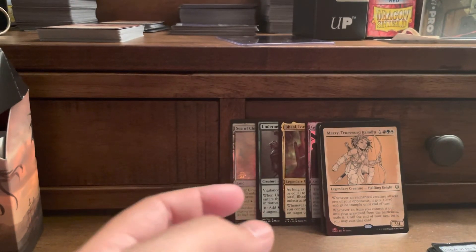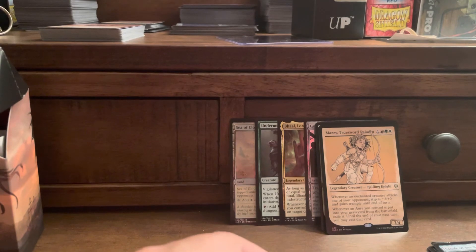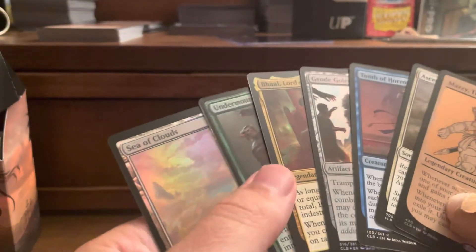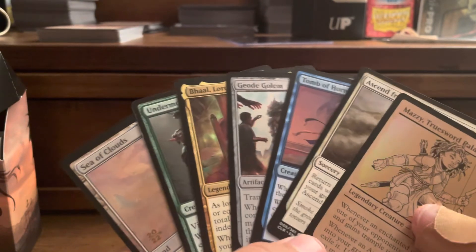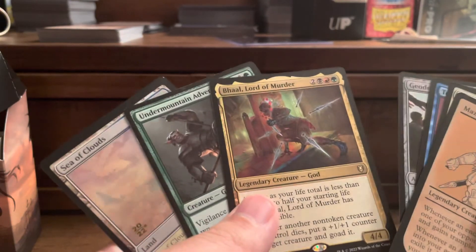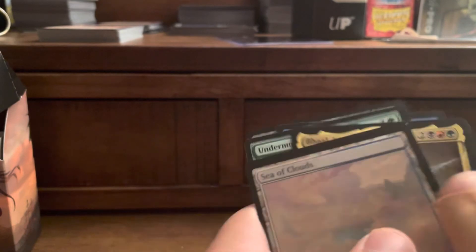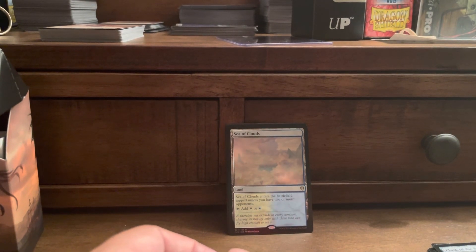Squirrel Token. Not much value there. Out of all these cards, the cards I think will be worth playing — you should look into Sea of Clouds. Always go with the land. Thanks for watching. Don't forget to like and subscribe, and see you guys next time.